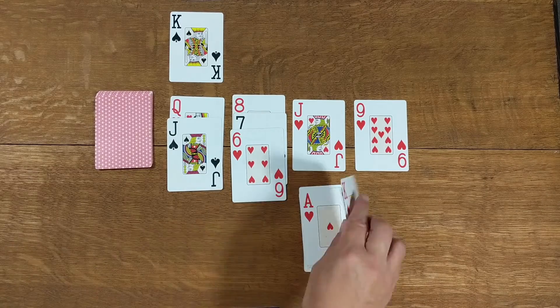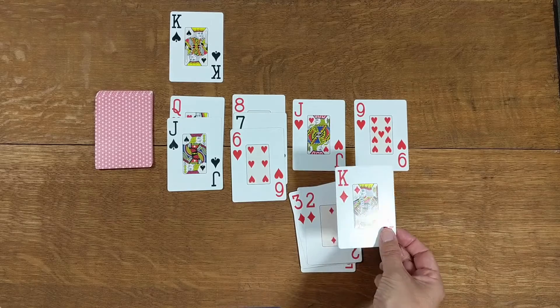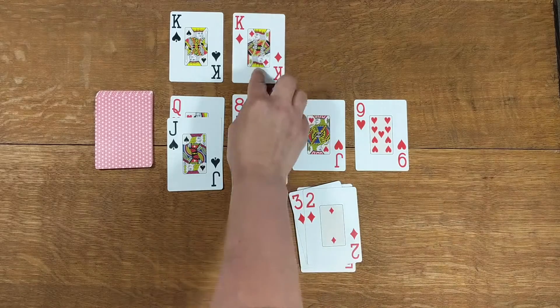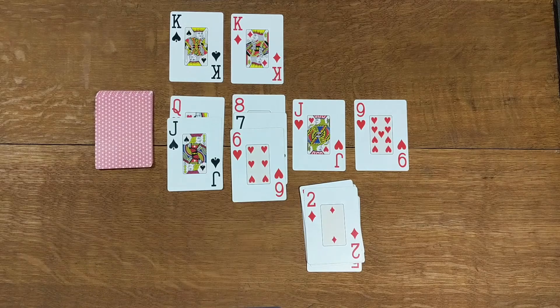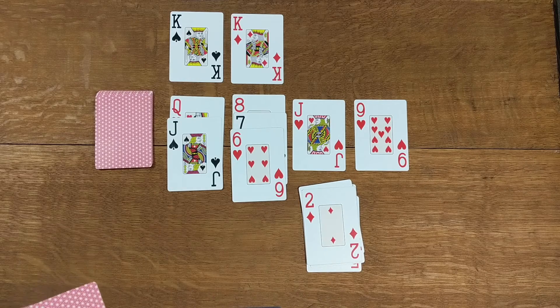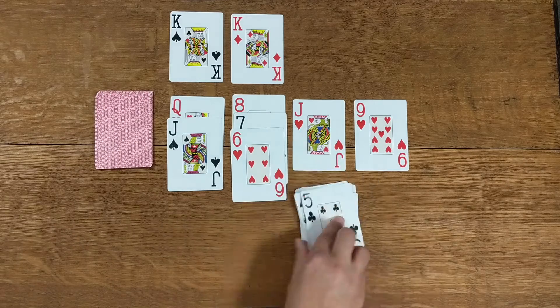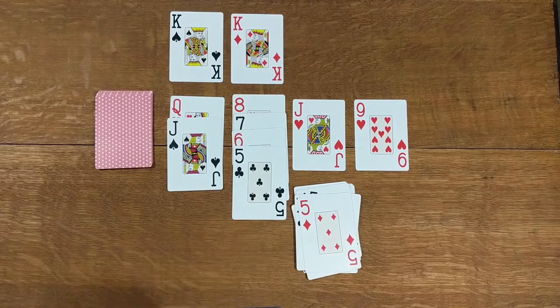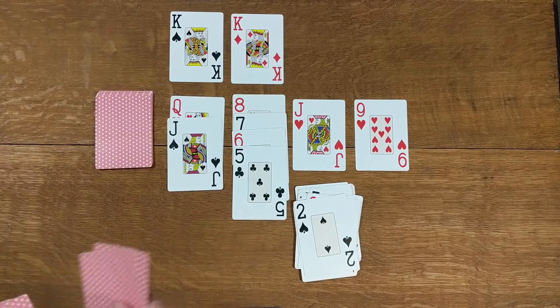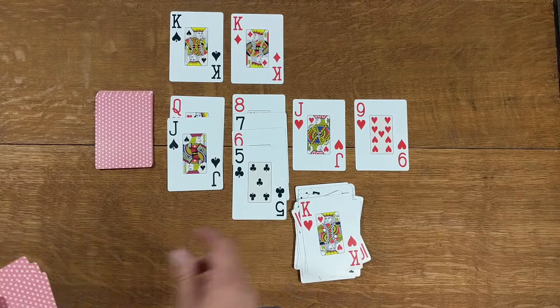This doesn't go. Remember, we're looking for kings. Found a king — it can go up there. I have a quick look around to see if I can see the ace of diamonds, but it's not out on the board. We've got the two there — that won't go anywhere. And now we have a black five. Here's another king.